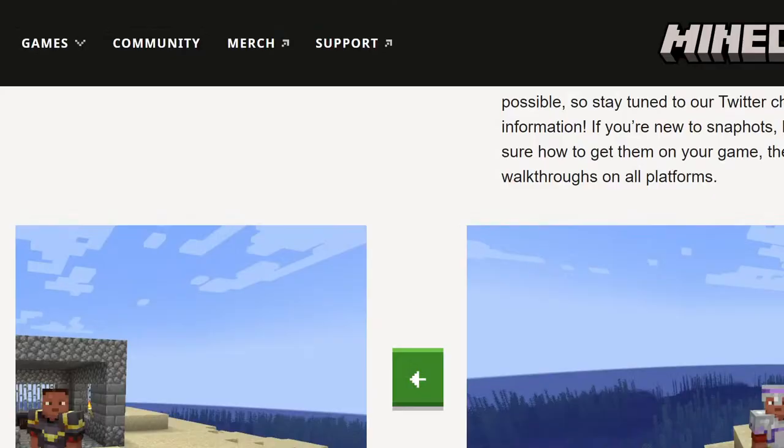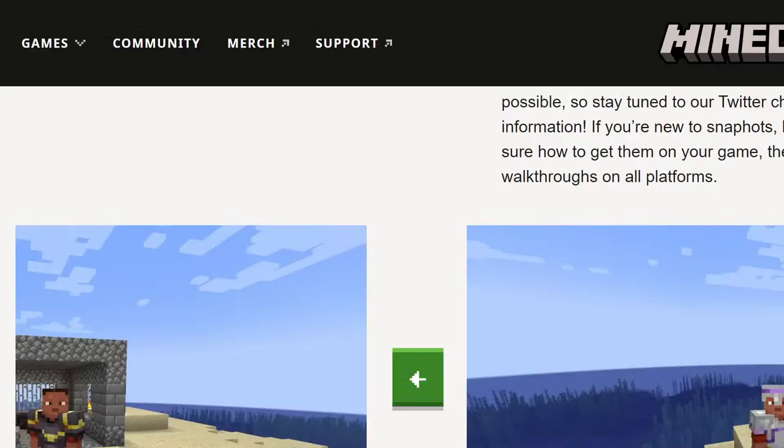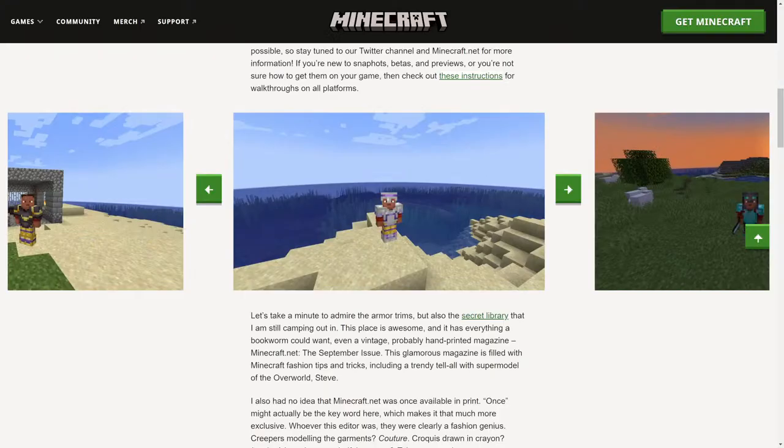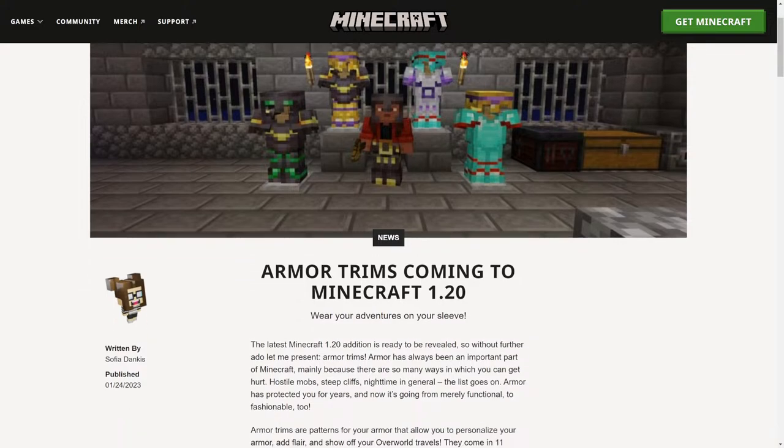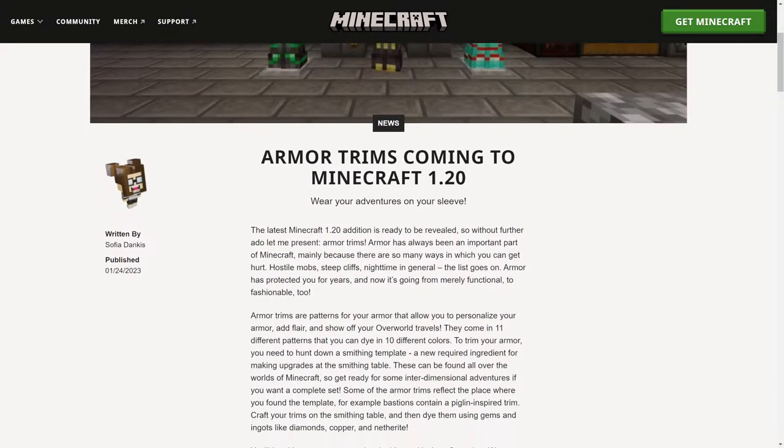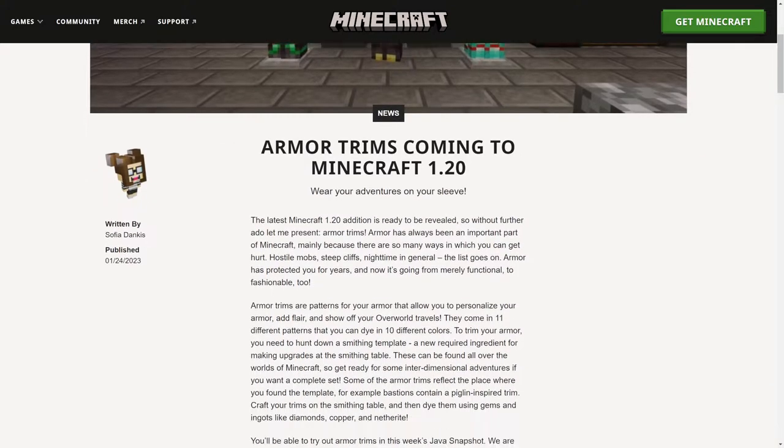There it is — and then we'll transform it to fit into the screen. Professional Minecraft streamer right here. So here we go: armor trimmings coming to Minecraft 1.20. We can see a nice image of it. It says 'armor trim is coming to Minecraft 1.20 — wear your adventures on your sleeve. The latest Minecraft 1.20 edition is ready to be revealed.'